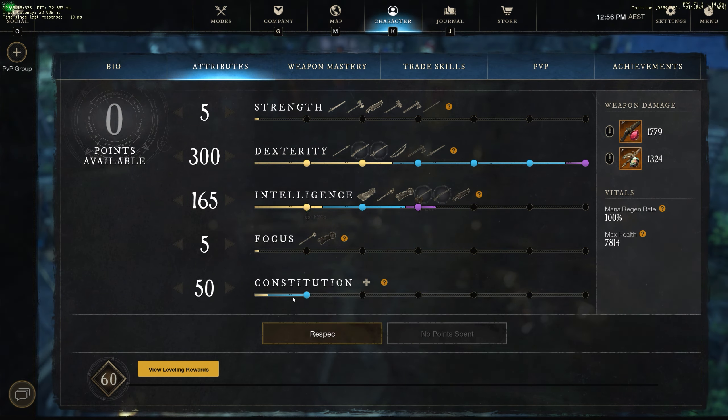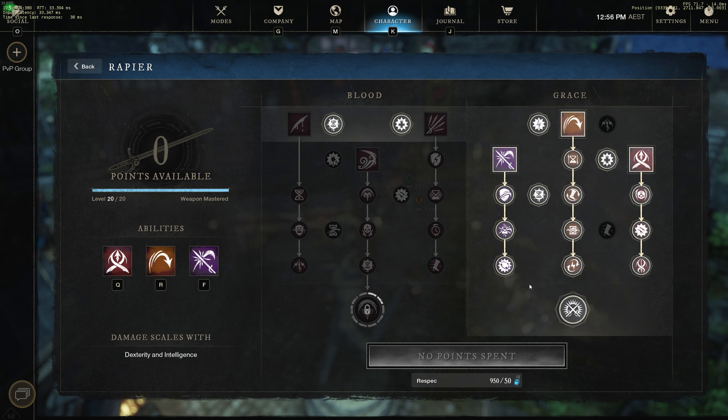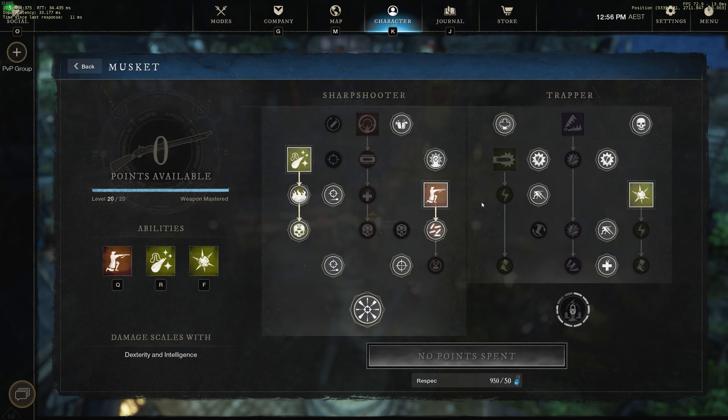It's important to hit these thresholds here, and you don't really want to go over 300 dex — I feel like it's just diminishing returns after that. Once you hit 50 con, any extra points you just put into int. It's nice to get the 50 con because you get 20% stronger health potions from that.